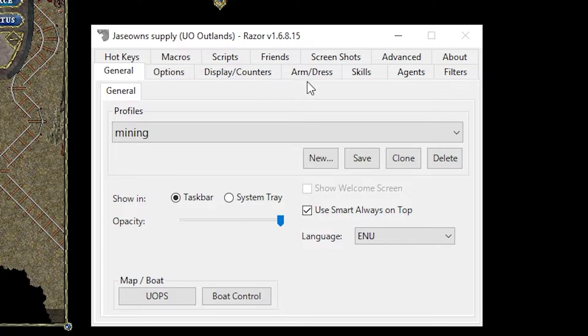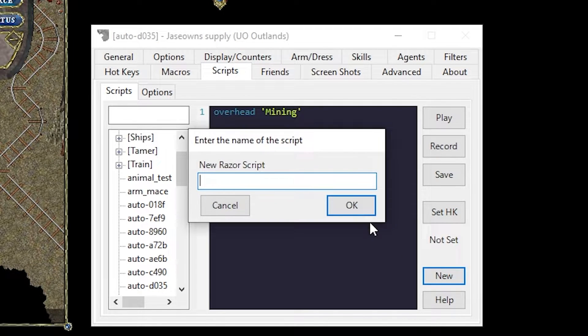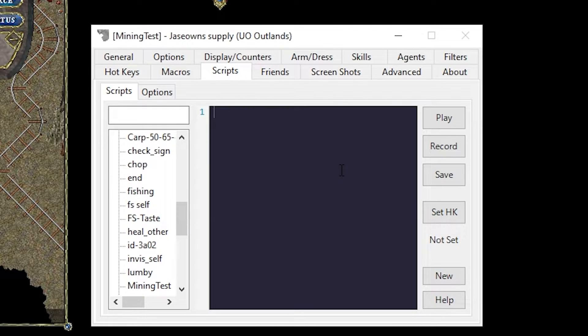I'm going to click Use Smart, always on top, so it stays here. And then the first step is to go over to the Scripts tab and just say New. And we're going to call this one Mining Test.